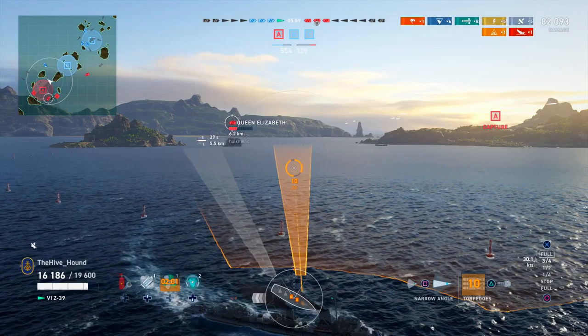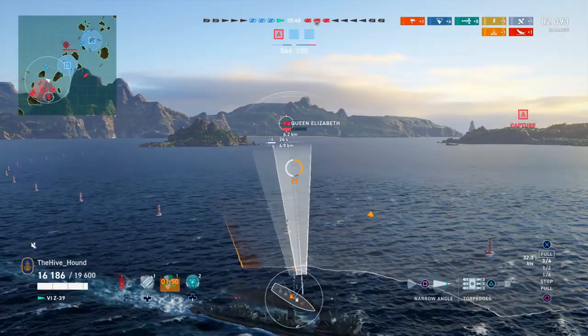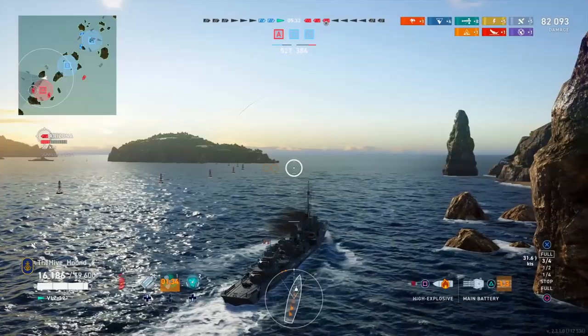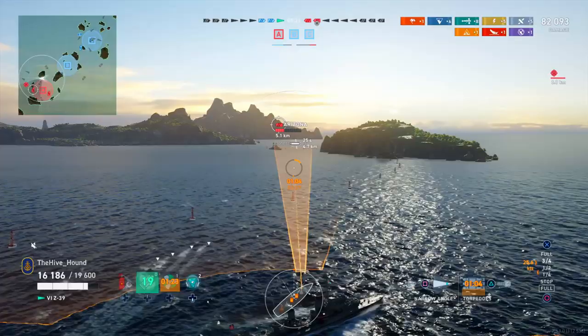We exit the cap circle and start firing on the Arizona that's encroaching on us. The Queen Elizabeth looks like she's making a turn, so we set our torpedoes in the direction we expect her to go. We almost hit an island but successfully dodge it. The Arizona is getting awfully close — a little too close for comfort — so we smoke up.